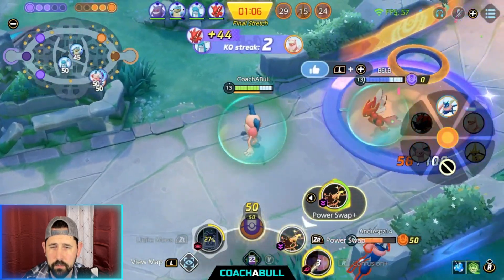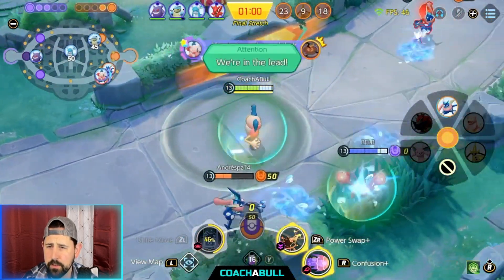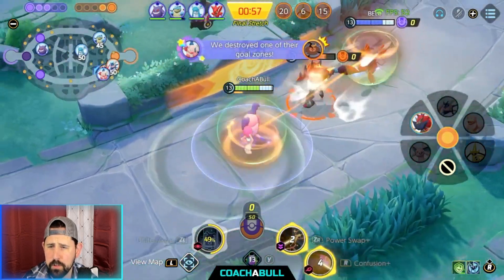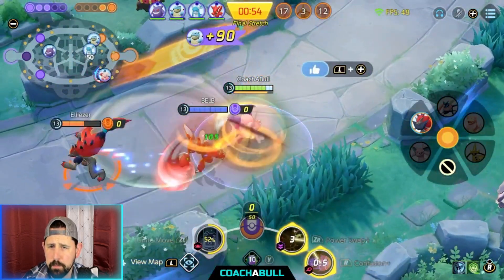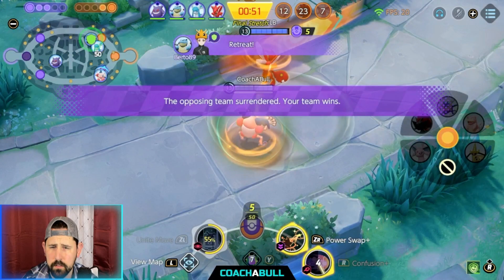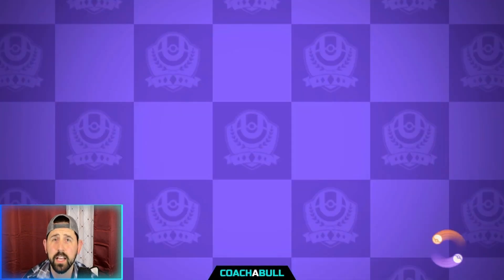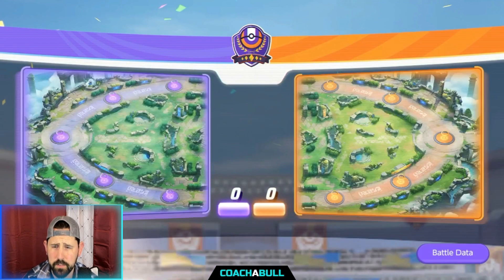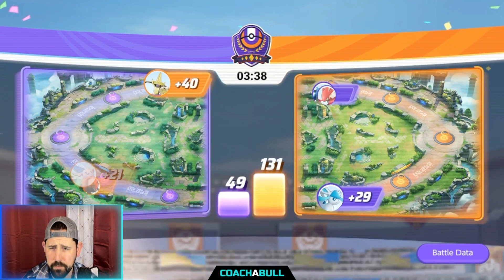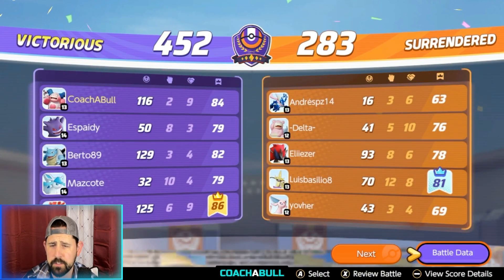We're trying to down Greninja. Sizer scores, I score. Can Blastoise score up top? He's got 45 points — he scores, he got 90 points for us. We downed Zoroark, and the enemy team surrenders. Please don't surrender, even if it's on the enemy team — I don't like surrenders. Let's see what the points were and if they should have surrendered. It was 452 to 283.